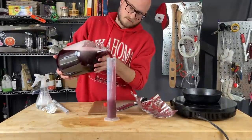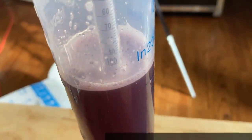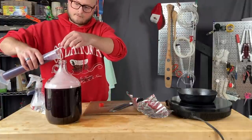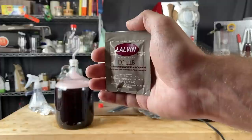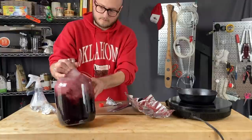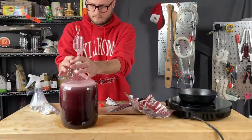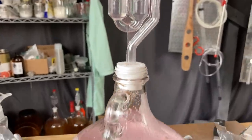We'll use a hydrometer to get a gravity reading. The gravity tells us the density of the liquid and gives us an educated guess at the estimated potential alcohol by volume of the final product — so by knowing our gravity at the beginning, we'll know our alcohol by volume at the end. That goes right back in because all our gear has been sanitized. We're using EC1118, a pretty hardcore champagne yeast that'll chew through all of these sugars up to that 15% alcohol. I place it under a liquid valve airlock that keeps bad microorganisms out while letting CO2 from fermentation escape.